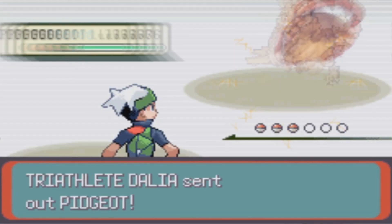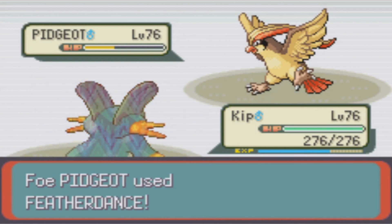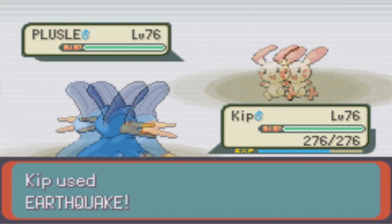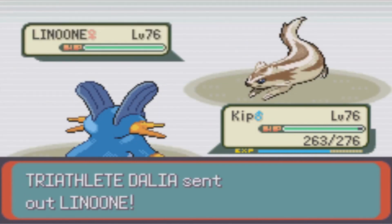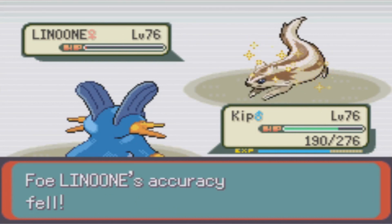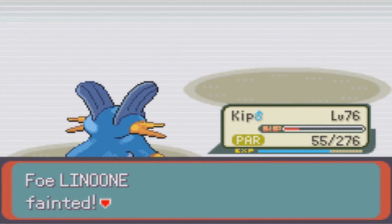Let's skip on over to round number two, battle number eight overall, as round number one was free even with my struggles. This match starts with Kip versus Pidgeot. The Pidgeot uses Feather Dance to harshly lower my attack power, but thankfully Kip has the sense not to use a physical move — not to mention it wouldn't deal damage anyway since it's a ground move. Ice Beam and Muddy Water take it down. Next up is Plusle, and we see how effective the previous Feather Dances were, as Super Effective Earthquake does about half damage. Kip follows it up with Muddy Water, getting a critical hit, and knocking out the Electric-type Rodent. Last up is Luvdisc, and despite it lowering my accuracy and paralyzing me, two Muddy Waters and a very unnecessary Earthquake take it down and take the match.